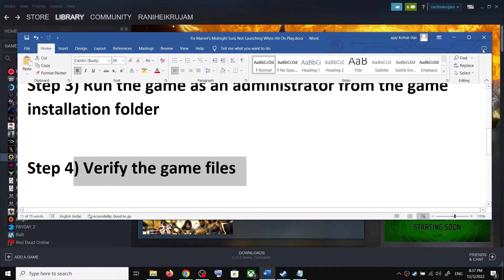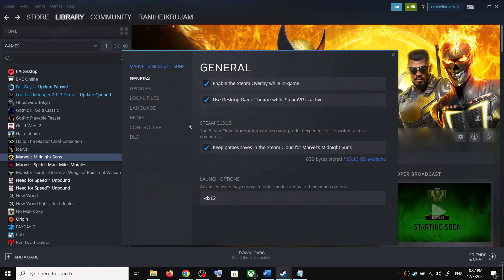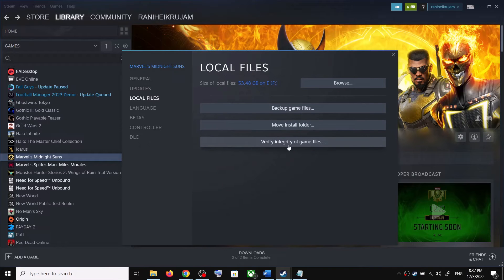If nothing still happens when you hit play, verify the game files. Right-click on the game, select Properties, go to the Local Files tab, and click on Verify Integrity of Game Files. After the verification is complete, launch the game.